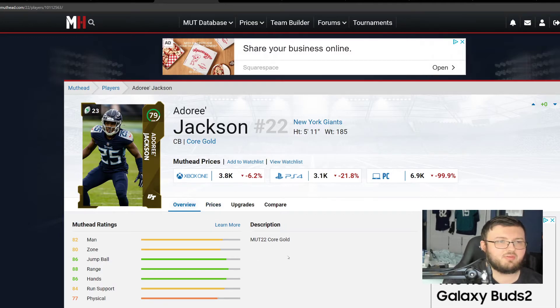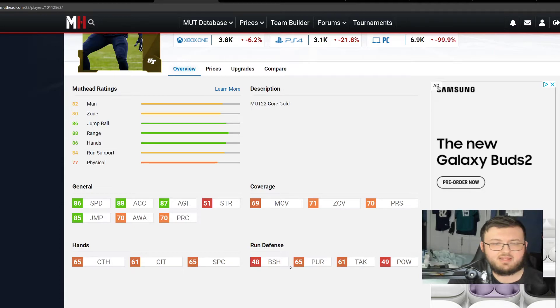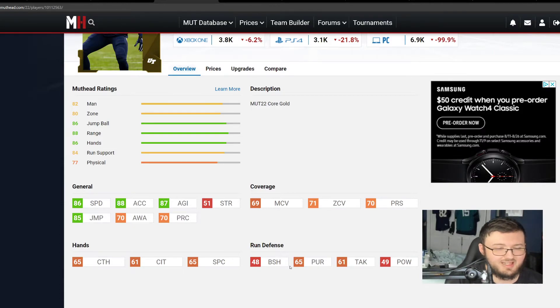Next we have Adory Jackson coming in at a 79 overall. He has 86 speed, 71 man, 71 zone, 70 press, 65 catching, 48 block shed, and 85 jumping. He's all around a solid cornerback. He's keeping in that $3,500 coins or less kind of range, which I do like for these budget videos.